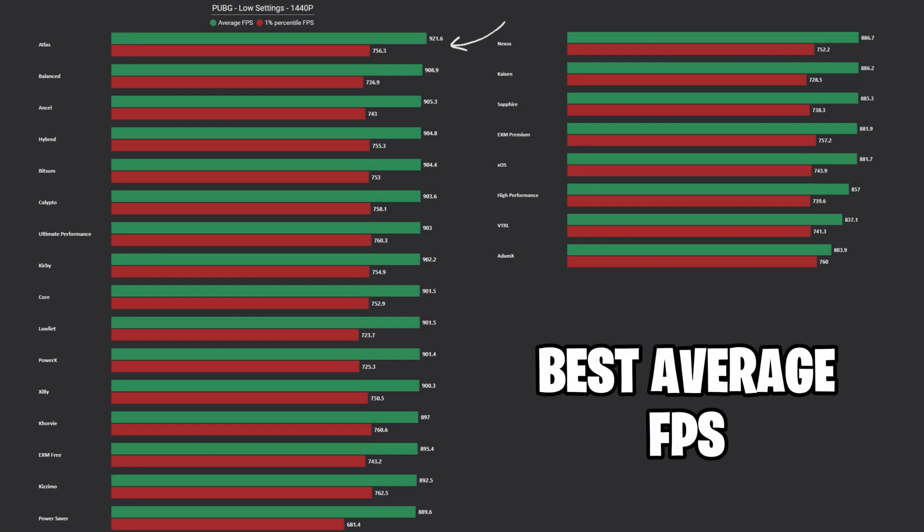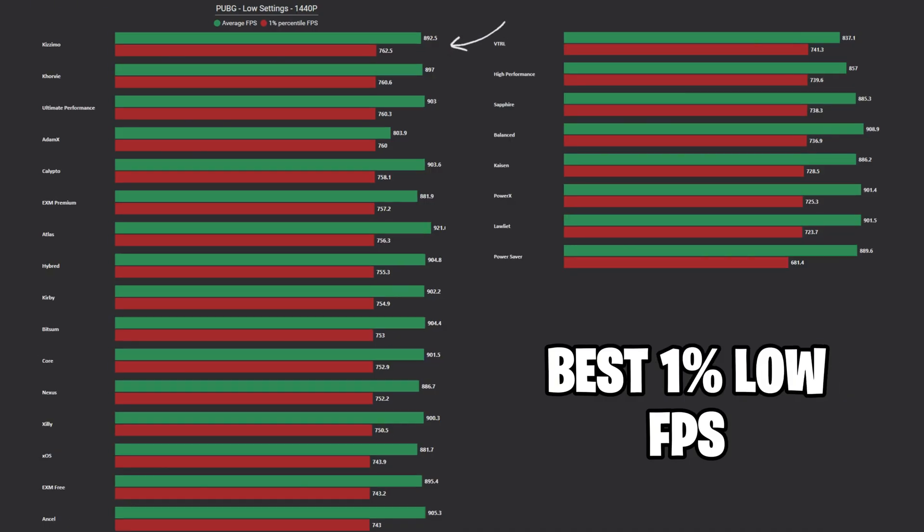In PUBG, on the other hand, we saw a good performance increase with some of the power plans, but Balanced and Atlas gave the highest average FPS, while Kizmo and Corvi had the best lows.